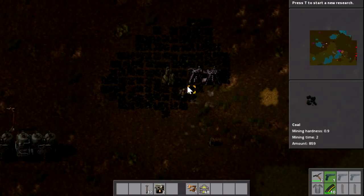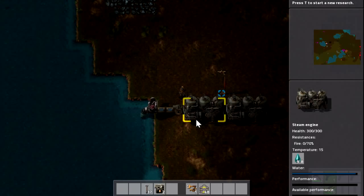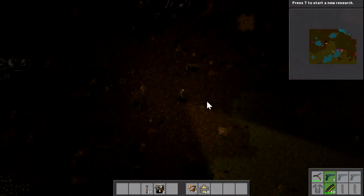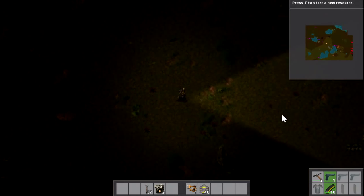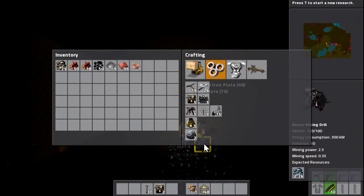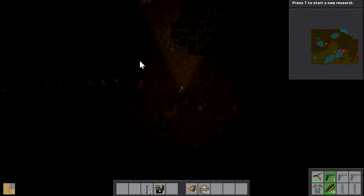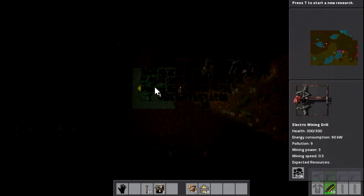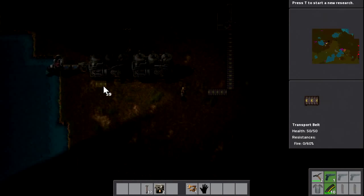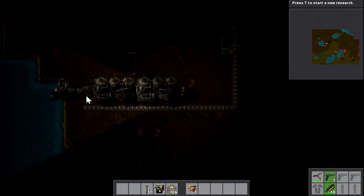This boiler needs coal. Let's go pick some up and then we're going to start producing electricity, which is awesome. I forgot to make one of those — we're going to have to do a little trip to get some iron. So that's now going to generate power. Notice these little steam clouds — we are actually creating pollution and you'll see it on the mini-map as well. The pollution is going to attract the enemy, so as we expand we need to defend ourselves, which is another interesting aspect of this game.